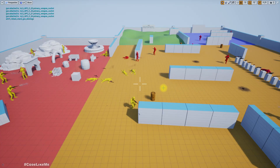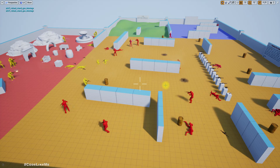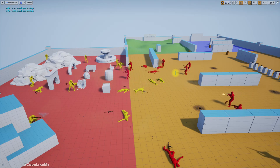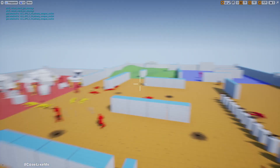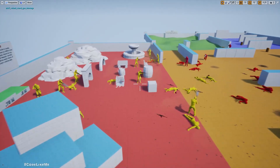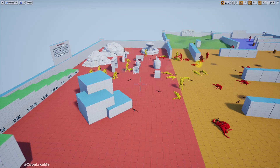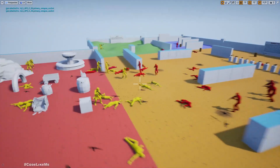Hello everyone! Today we are going to work on how to update the AI mode - that means offensive or defensive - for characters that are spawned at runtime through spawners. In this example, the red characters are offensive and yellow characters are defensive. The red characters are spawned on one side of the map and always run to engage in the fight, while the yellow characters try to stay away while still fighting them, taking a defensive stance.